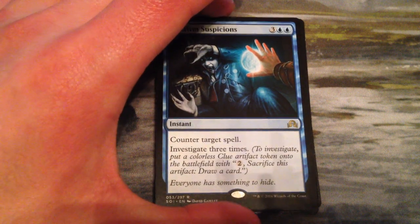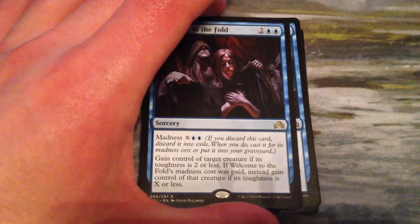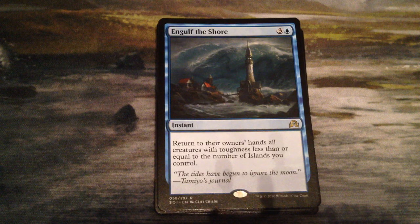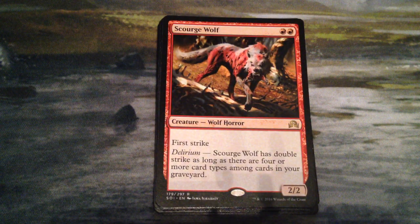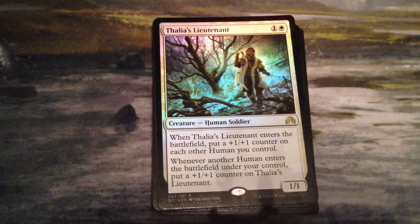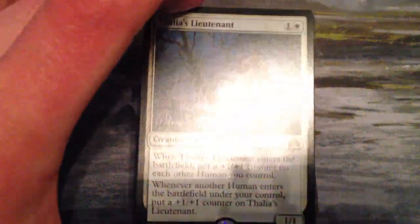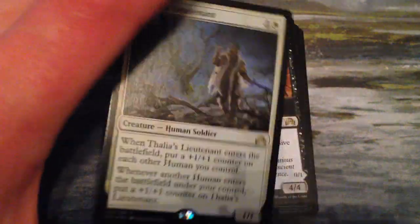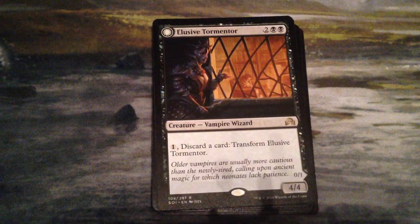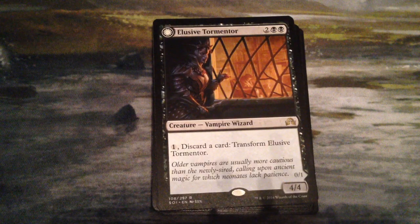We have Confirmed Suspicions, Welcome to the Fold, Engulf the Shore — very disappointed — Scourge Wolf, my disappointment continued. These are in order of how I got them. Foil Thalia's Lieutenant, which is awesome, because that's a cool card and the foil is sweet. Spoiler alert, this was the highlight of my side.